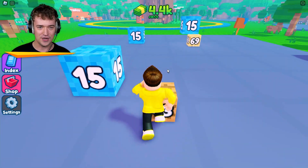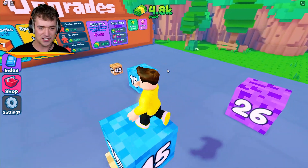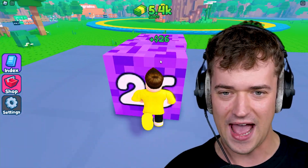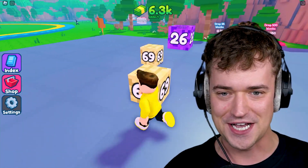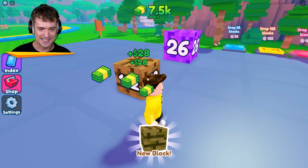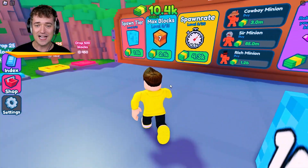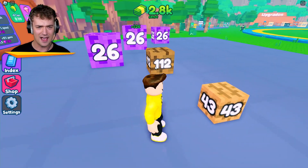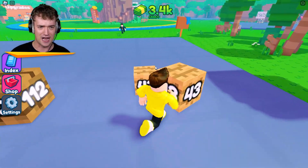Now we got another 43 — we can't use that yet. We have to combine this one and take this one over there. There we go. Now we can take these two together and we got another 43, which gives us another 69, which gives us a brand new block. Let's try to click this a little bit. It's annoying that you also have to click them. I can't keep up with all of this. But we got 10,000 now, so let's upgrade this as much as we can.